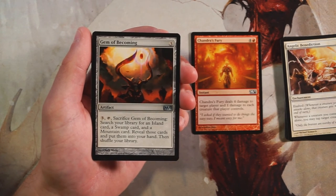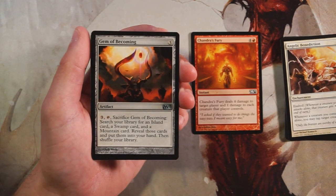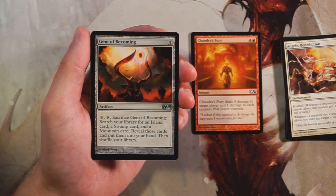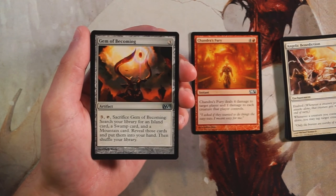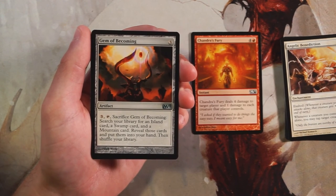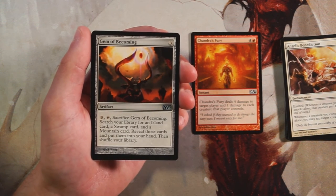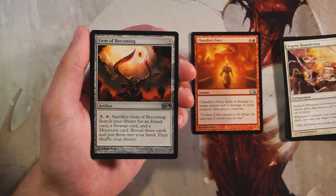Gem of Becoming is an artifact for three of any color. You can pay three of any color, tap it, and sacrifice it to search your library for an island, a swamp, and a mountain card, put them into your hand, then shuffle. With those Nicol Bolas horns this is very Grixis-focused. I do not like this card generally speaking unless you're in some really crazy mana-intensive Grixis deck — otherwise it's just not worth it.